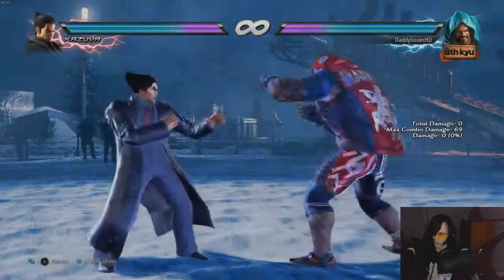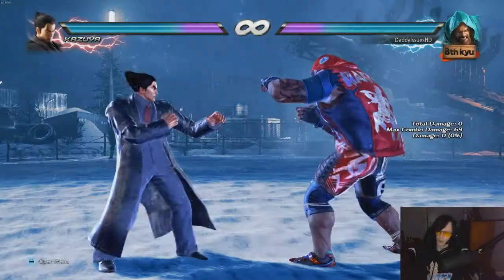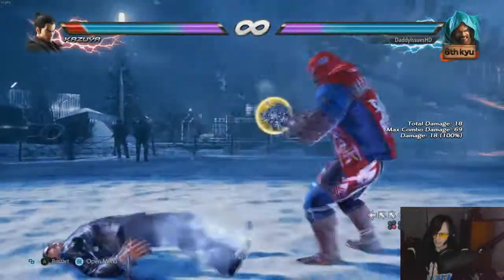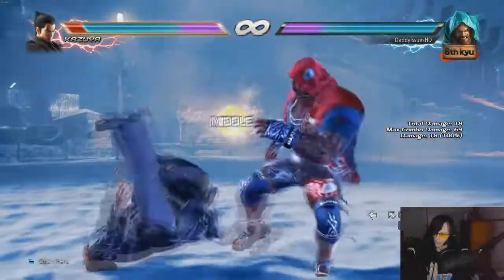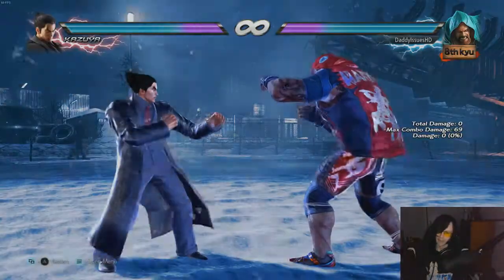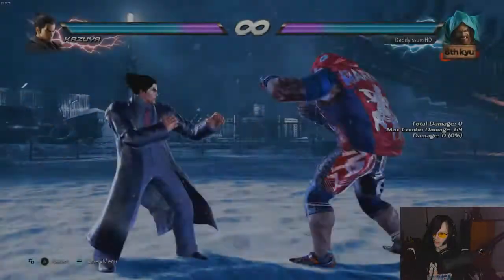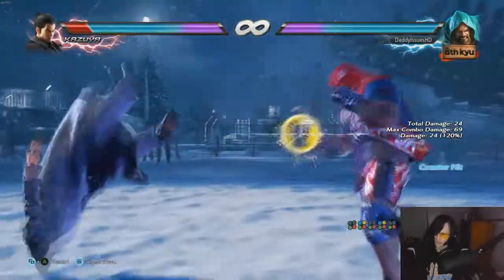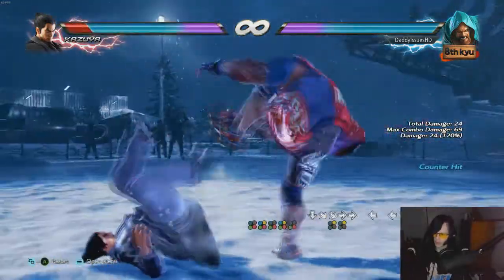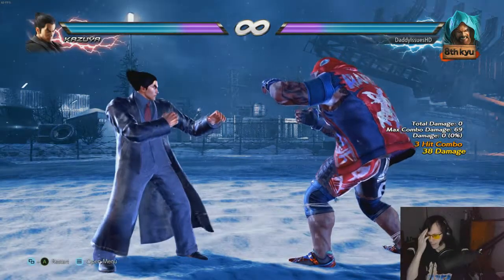Marduk also has ground grabs which do tremendous damage. He also has up-forward kick — he doesn't have a normal kick there, just this move for his supposed top kick — and if it hits, you get a guaranteed grab option on the floor. You can also do down-back 2 and get a free ground hit, which is also a corkscrew — extremely strong. You can use it as a poke, and it goes into a corkscrew on charge.